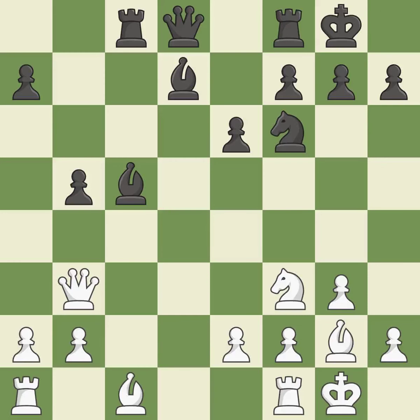Castling develops a Rook while moving the King to a safer position beyond the board's center. Castling to the same side of the board as your adversary helps you escape some of the attacking that comes with castling to the other side. It is quite good — a wise decision.